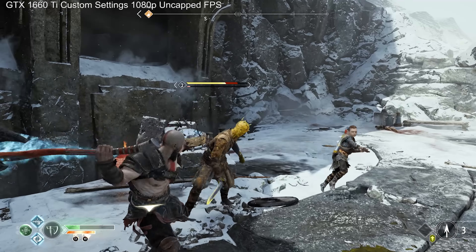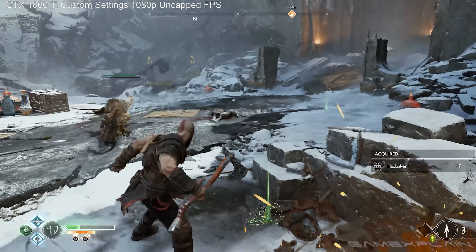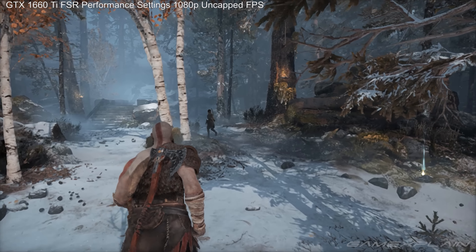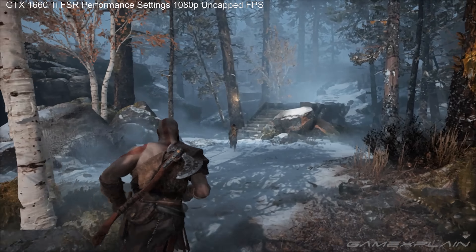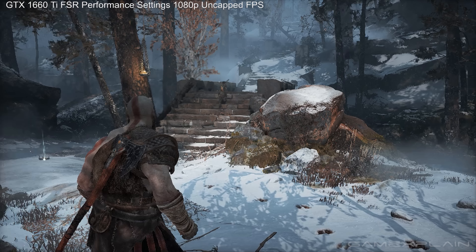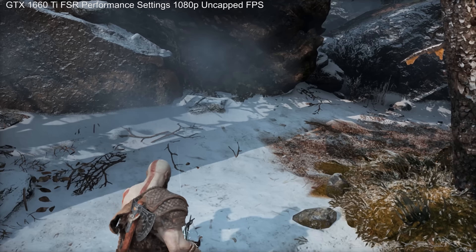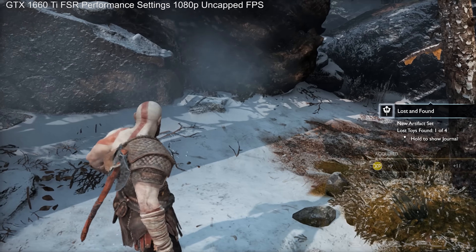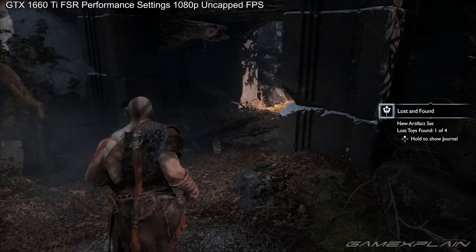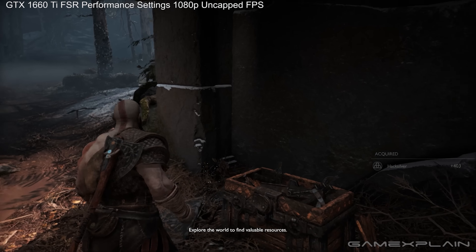Even though my graphics card was unable to utilize Nvidia DLSS, it did come with the AMD equivalent FSR. I tried this out and immediately turned it off — it just doesn't look good, as if somebody smeared Vaseline all over the screen. It's possible that FSR is better used for 4K displays, but it looked absolutely atrocious on my 1080p monitor. Putting the game at all low settings while keeping the native resolution would easily look better, so I don't recommend using FSR in the least.